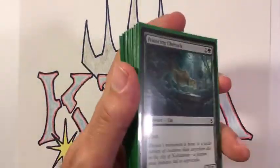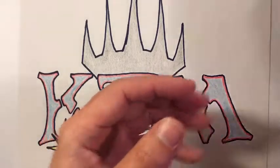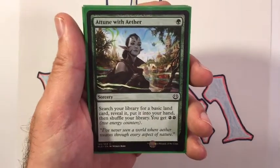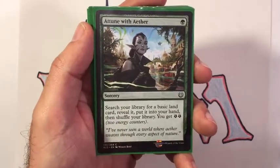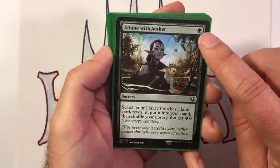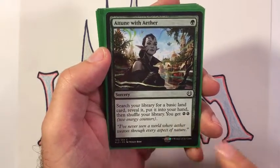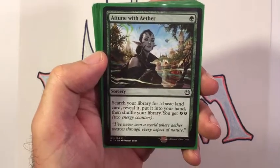With energy introduced to the deck, we found some good energy-producing cards that also helped it move along. One of the first build's problems was that it didn't develop board state quickly enough and would miss land drops. We found Attune with Aether — one green sorcery: search your library for a basic land card, reveal it, put it in your hand, shuffle your library, and you get two energy. You can use those energies to power up the cheetahs and tigers.